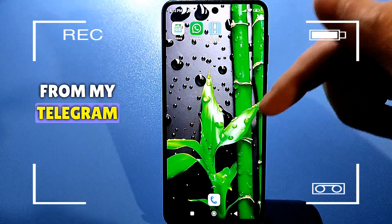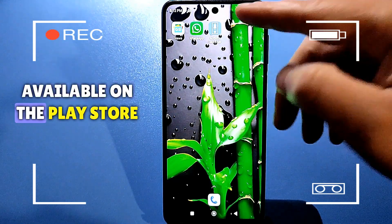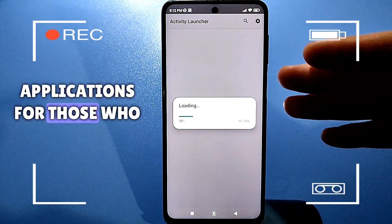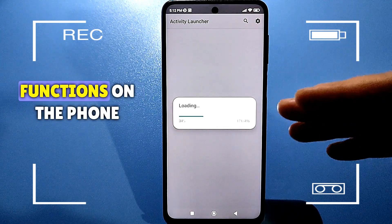You can download it from my Telegram channel — I'll leave a link in the description. Or it is available on the Play Store; simply launch it. This application lists all your phone's applications, and for those who use it for the first time, you can simply find hidden functions on the phone through it.